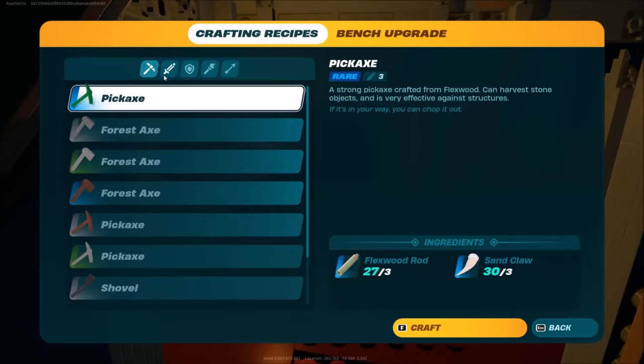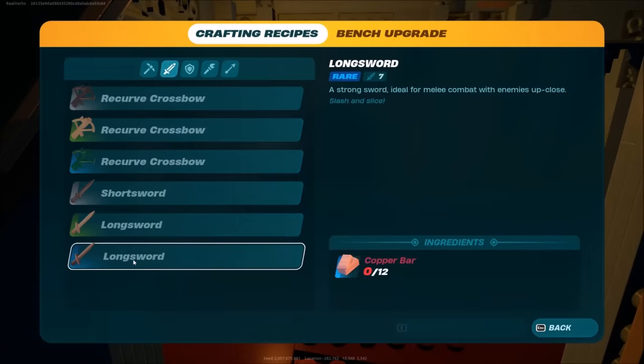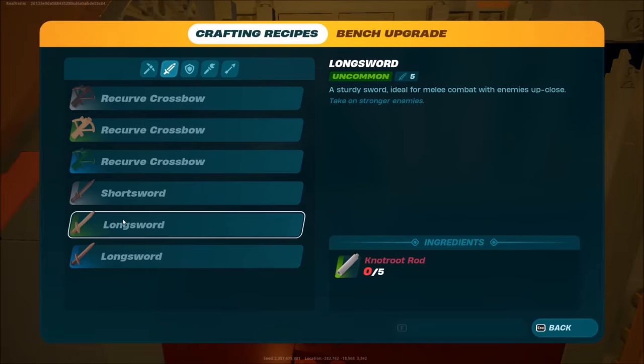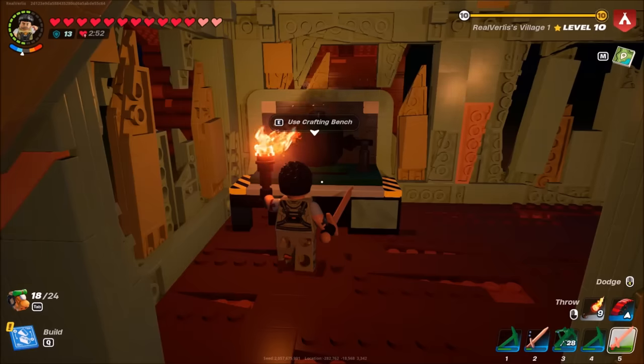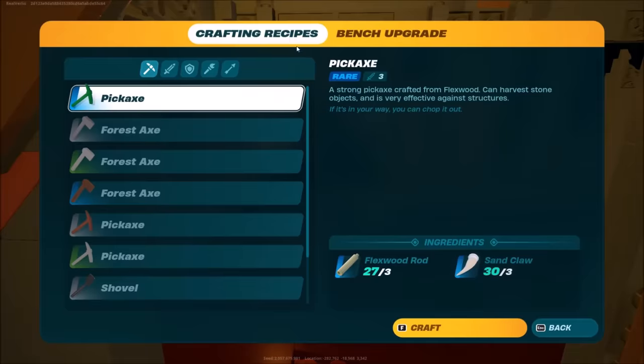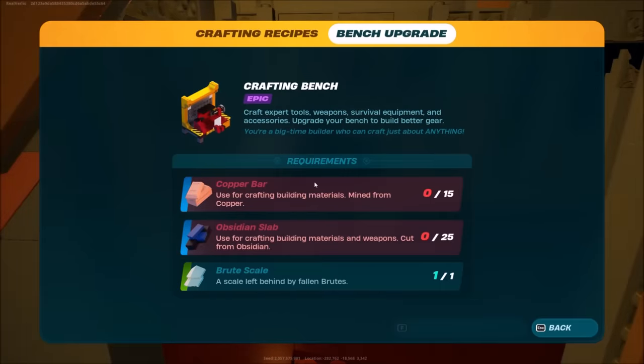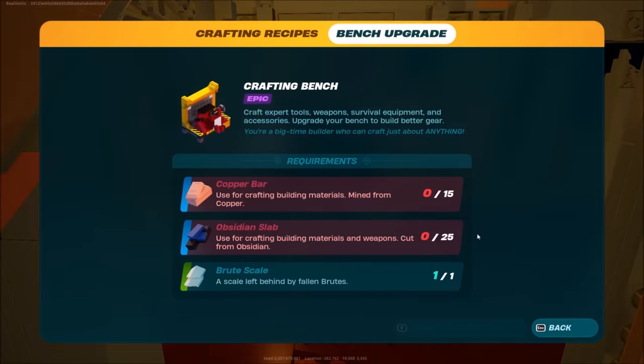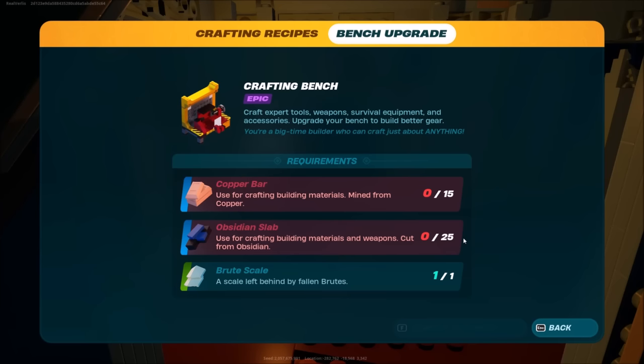Even though it's more of a late-game tip, my advice is to not waste 12 copper bars on a longsword. The 7 damage really doesn't matter, and you don't get an insane amount of durability either. It's a lot better to save those copper bars so you can upgrade your bench as soon as possible to progress further. It's a survival crafting game — you're going from one upgrade to the next. The faster you do it, the more content you get access to, so it's better to min-max early.